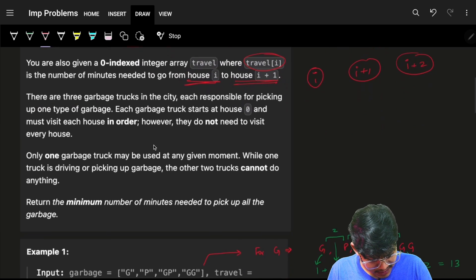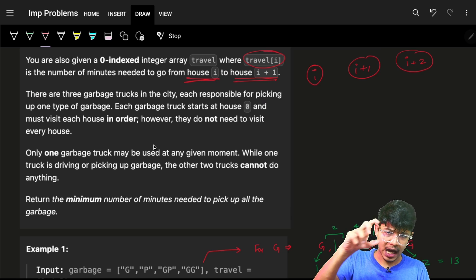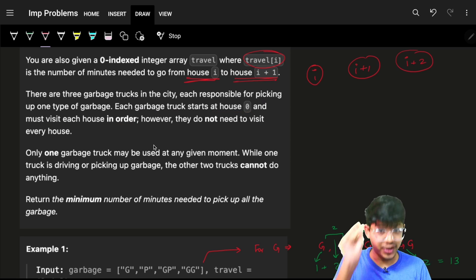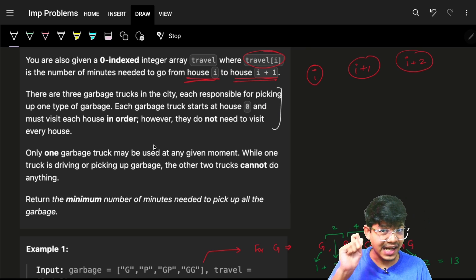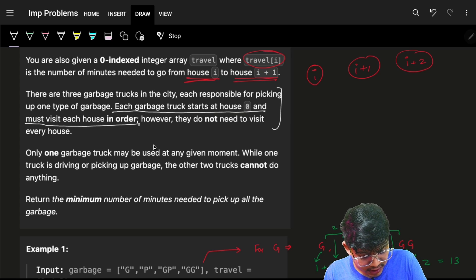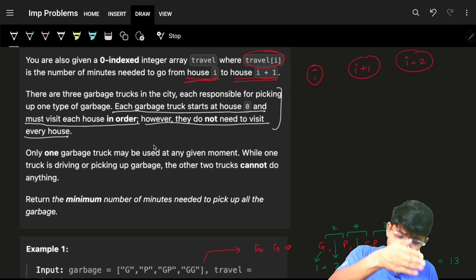There are three types of garbage: metal, plastic, and glass. There are three garbage trucks in the city, each responsible for picking up one specific type of garbage. Each garbage truck starts at house zero and must visit each house in order.